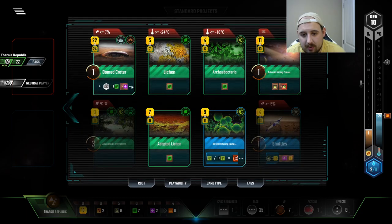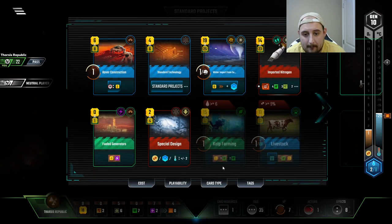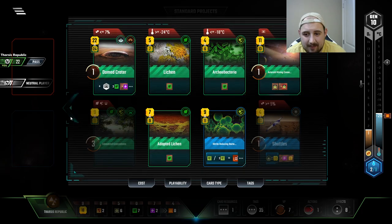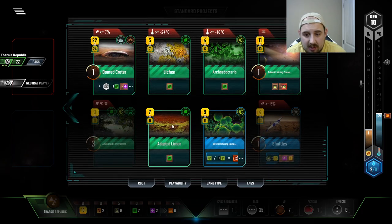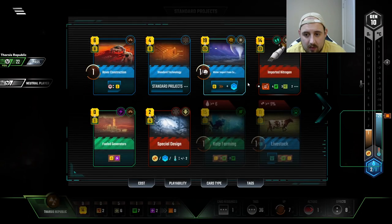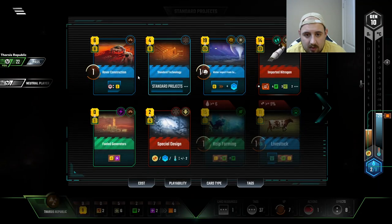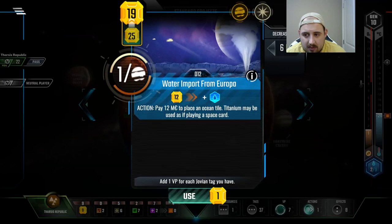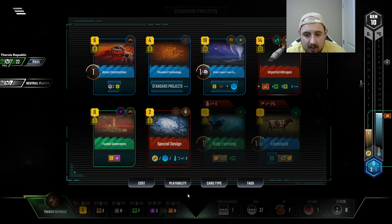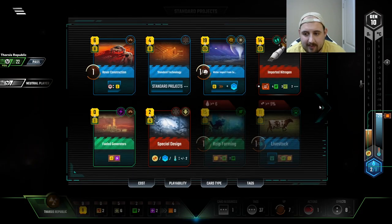The domed crater — I don't really have the oceans to put it beside or anything though. What to do, what to do. We have six titanium. Really, one of these productions — I think we'll get the plant production this generation. We still need 12 bucks, which we don't have. How'd I gone the titanium — I think I could have done a little bit more with my other stuff, but you can't know at the time.